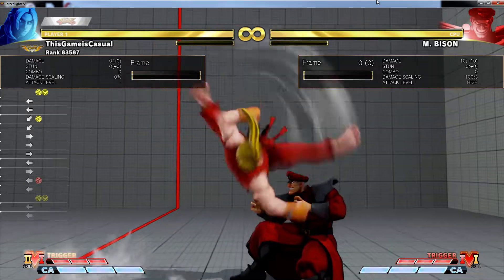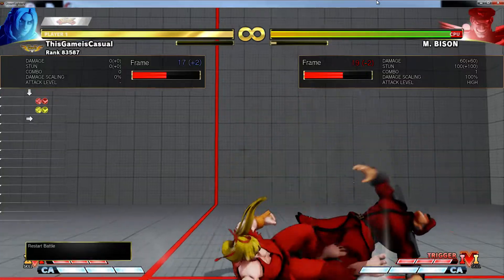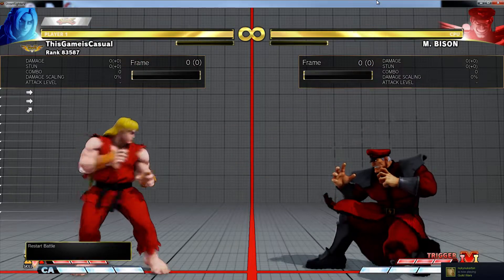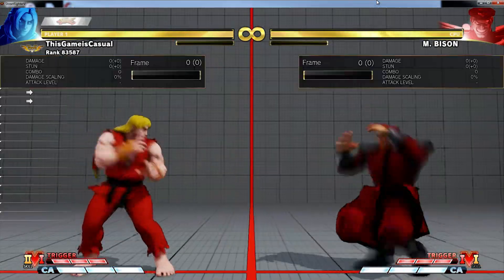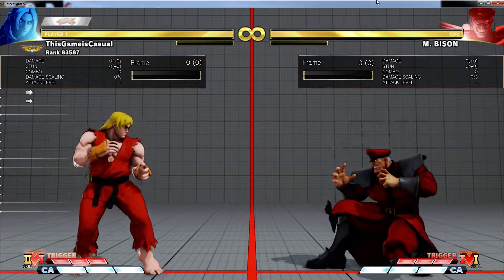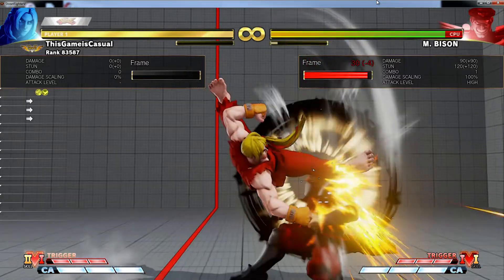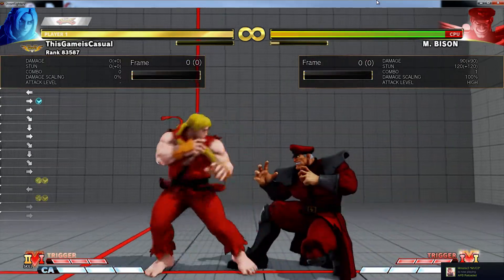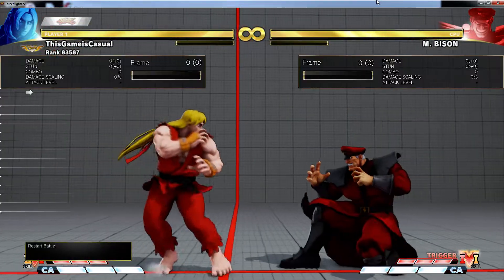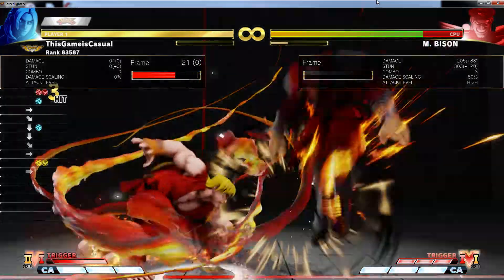But the key is that in neutral, you can also go right into V-Trigger. I haven't played with what you can do directly from V-Trigger from that, but you can cancel it — so that's cool. My guess is a low tatsu — you can remember that maybe. I haven't played with that part of it too much, but it's cool that you can. It cancels into like everything.